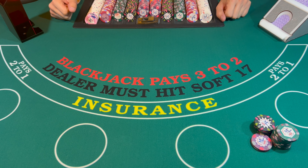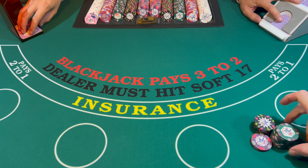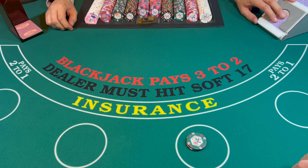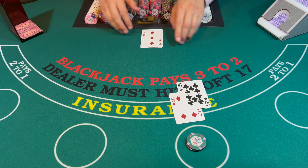Hey blackjack family, here we are at Blackjack Mort this evening. We're gonna be playing some blackjack, coming to the table with a $2,000 buy-in. The minimums will be $50, the maximums will be $5,000 per hand, six-deck shoot. Starting out with $50 and away we go — we're trying to make $200 profit this session, let's see if we're able to do it.